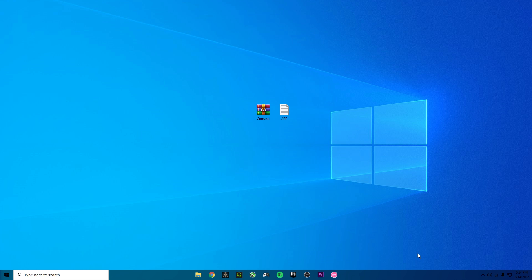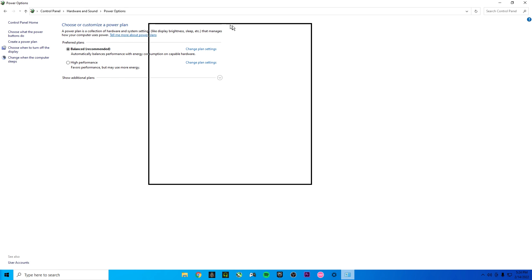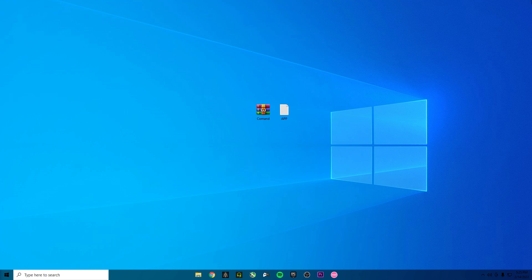One last thing you need to have to improve Windows performance is the best power plan. Go to Power settings, click on 'Additional power settings,' and on the Power Options screen you'll see plans — Balanced, High Performance, and Power Saver. Select 'High Performance.' Once you have the High Performance power plan selected, you're good to go in-game. That's all the settings you can change without making an error or doing something you can't revert.